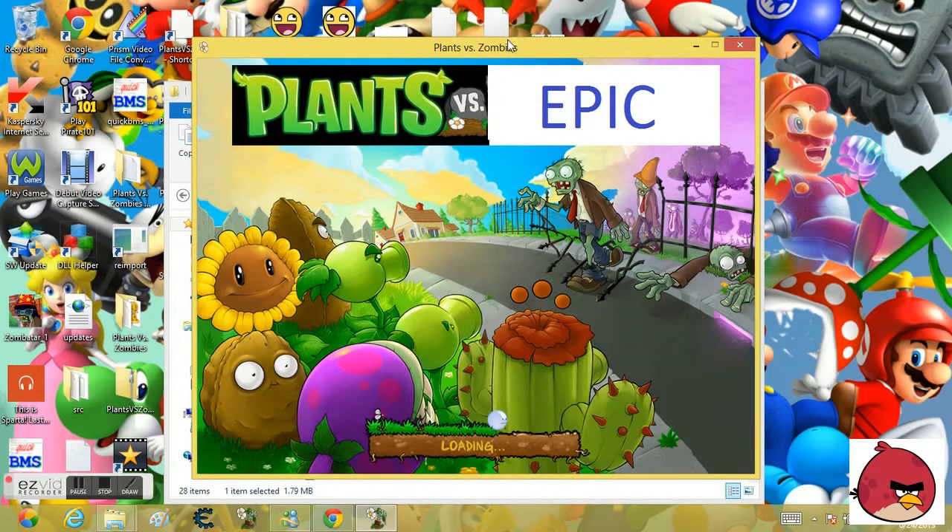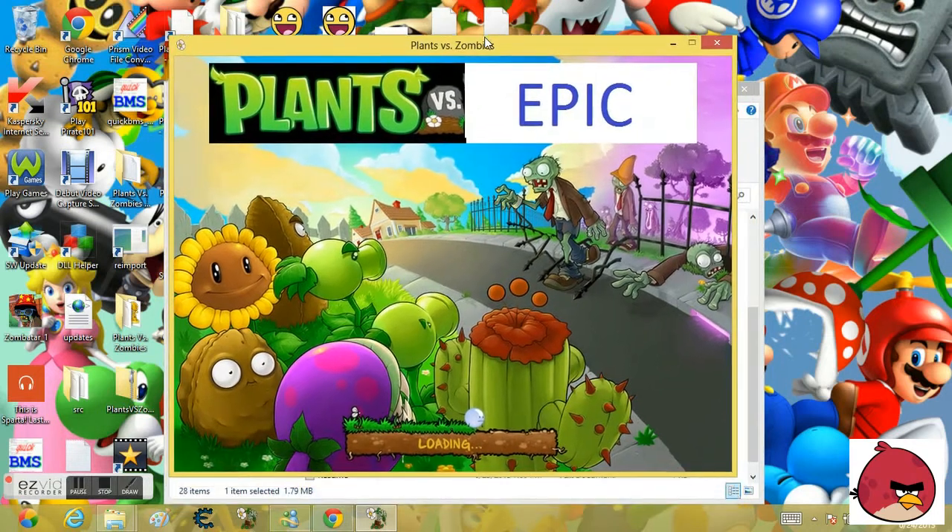The title has a BFDI bubble over on the grass, making the grass Plants vs. Epic.